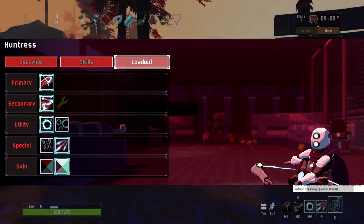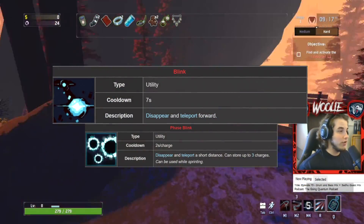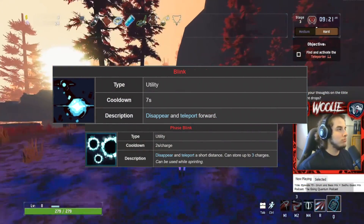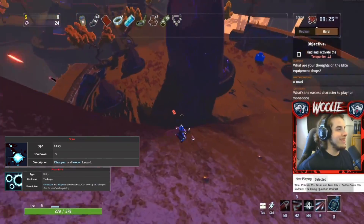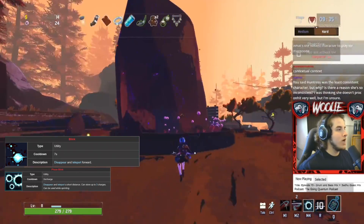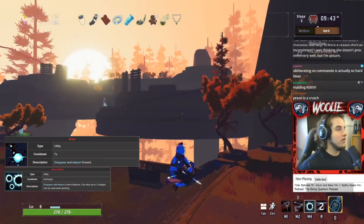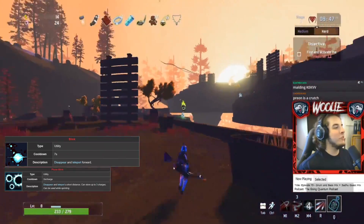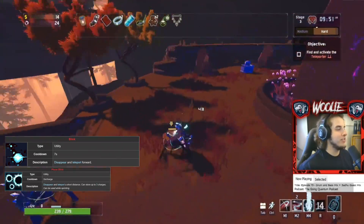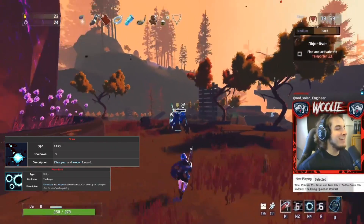For Huntress, I recommend her default utility and alternate special. While the triple blink provides more overall mobility when moving laterally for longer periods, the single blink is much more useful when you need to move vertically or escape from an imminent threat as fast as possible. Losing the vertical component of mobility on Huntress will limit your choices heavily for traversing the map and dodging threats — unless you want to spend your 17-second cooldown special just to get a tiny hop into the air.